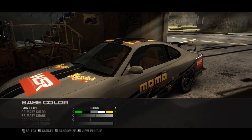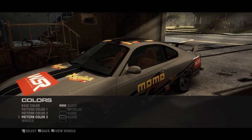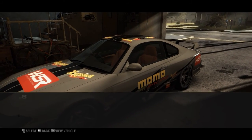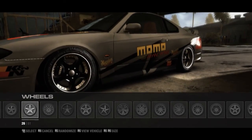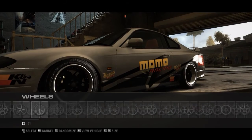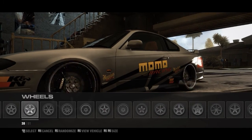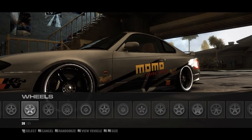As you can see there, there are three pattern colors and then there's wheel color. I'll show you some of the wheels — there are 51 wheels total for every car. Every car has the same wheels; I don't know why they did that. Another cool feature is you can change the size of the rims, so you can have big rims and low profile tires.